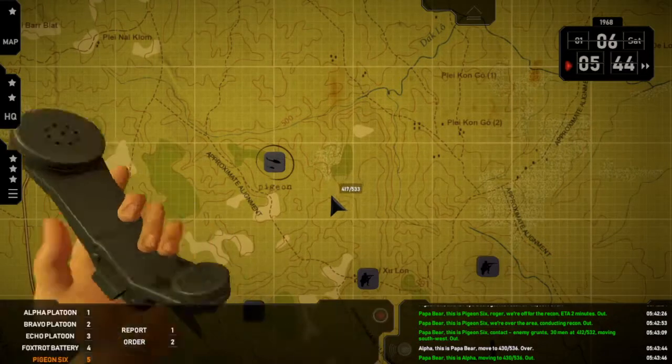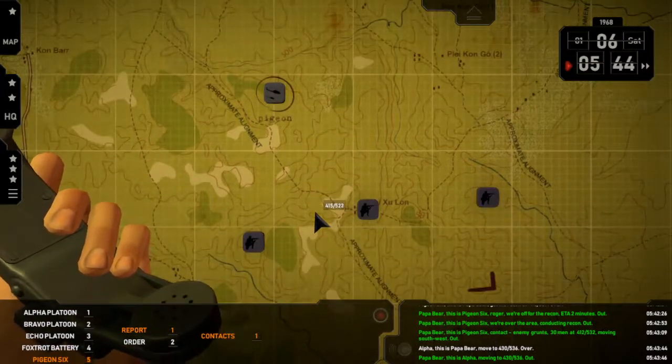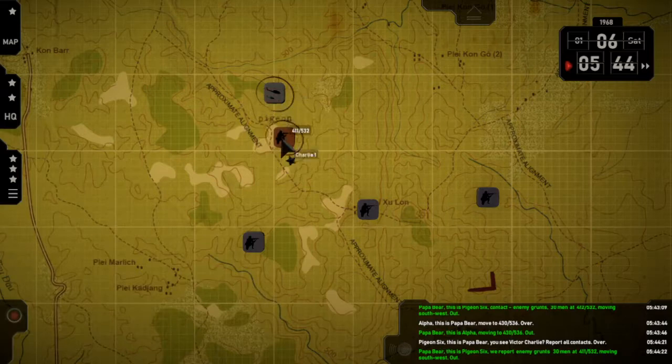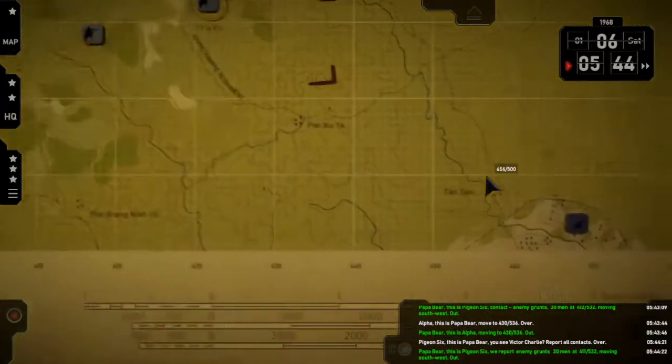Pigeon — report contacts. Over. Papa Bear, this is Pigeon Six — we report enemy grunts, thirty or so men, at 4-1-1-5-5-3-2, moving southwest. Out.